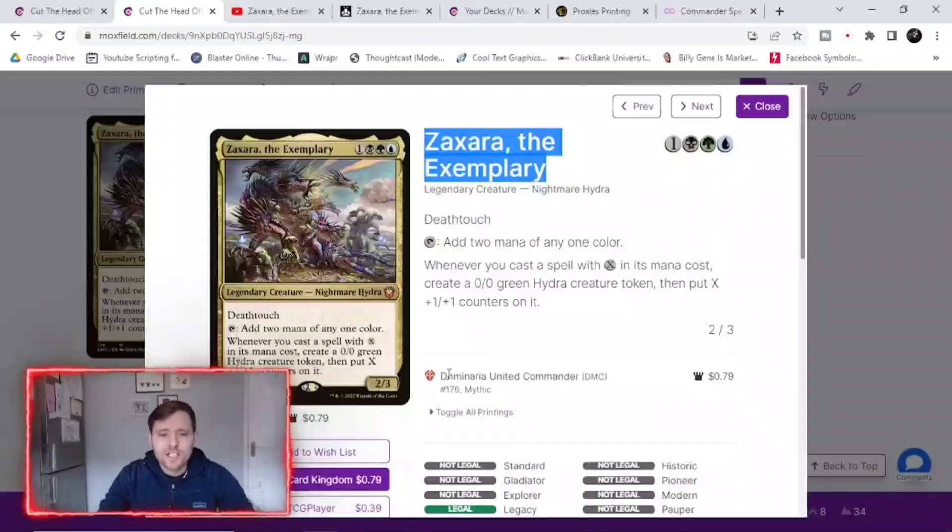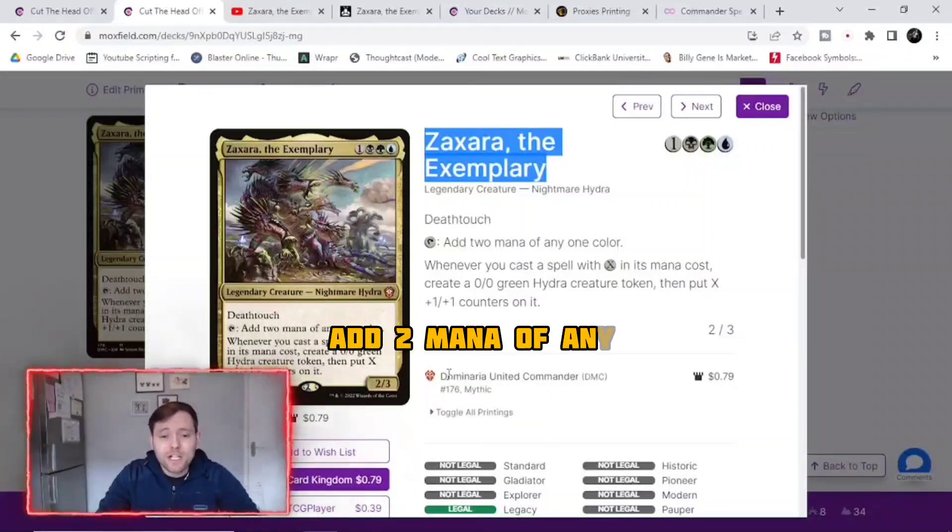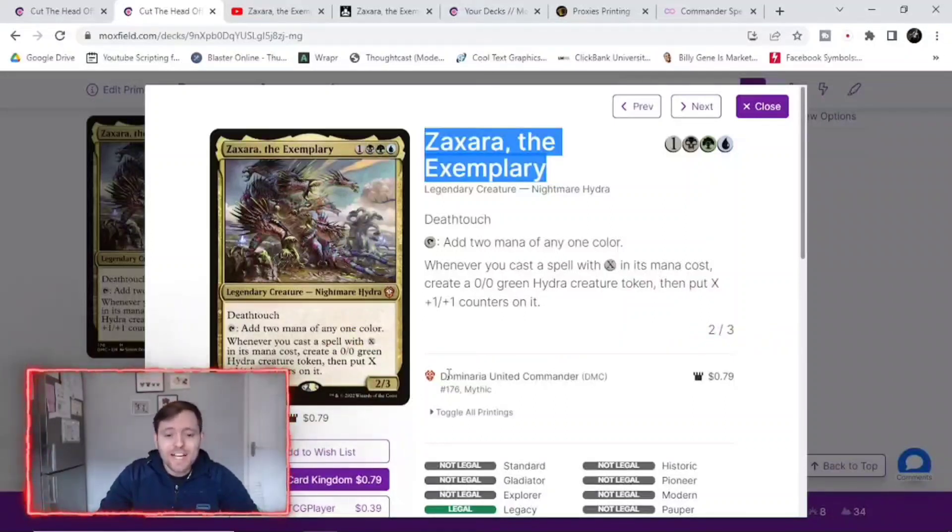Today we're going to be doing a deck tech on Sakara Exemplary. It is a legendary creature — nightmare hydra — and hydra is always good. It's got a bit of ramp: add two mana of any color. It's also got deathtouch, so obviously people don't really want to block it. Whenever you cast a spell with X in the mana, you create a 0/0 green hydra creature token with X plus one plus one counters on it — and that is awesome.